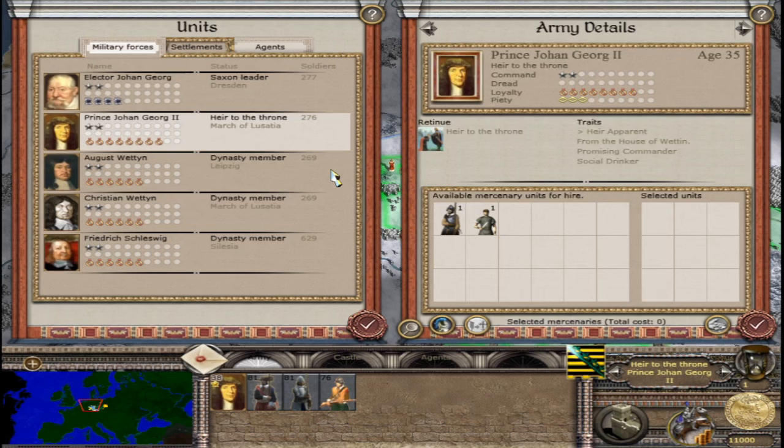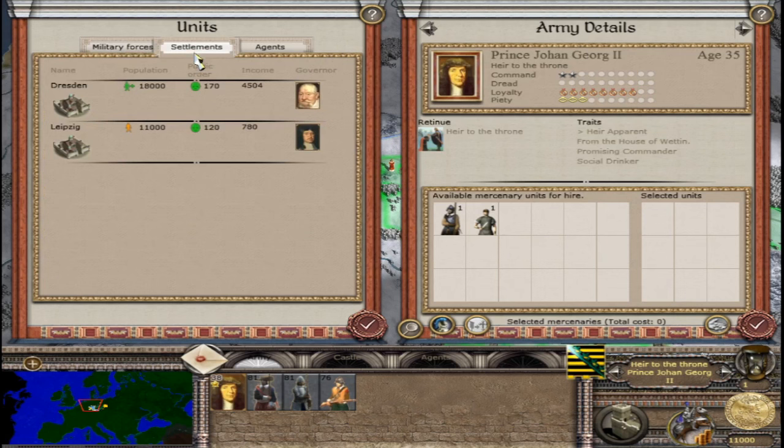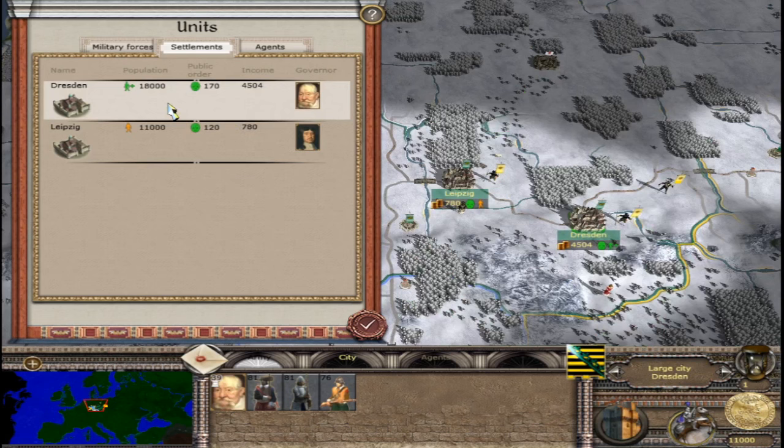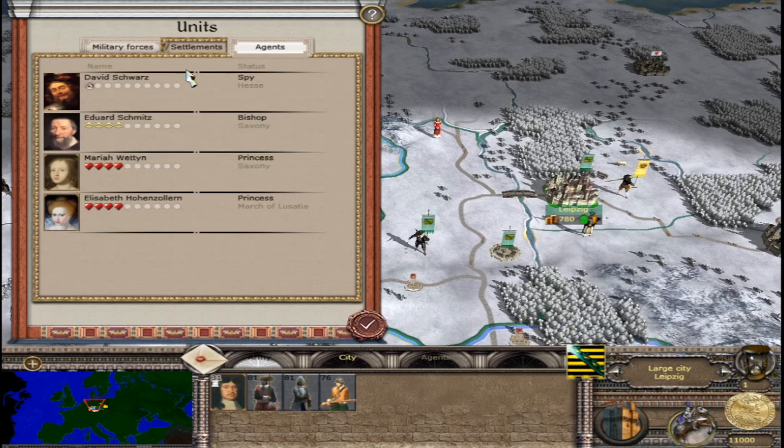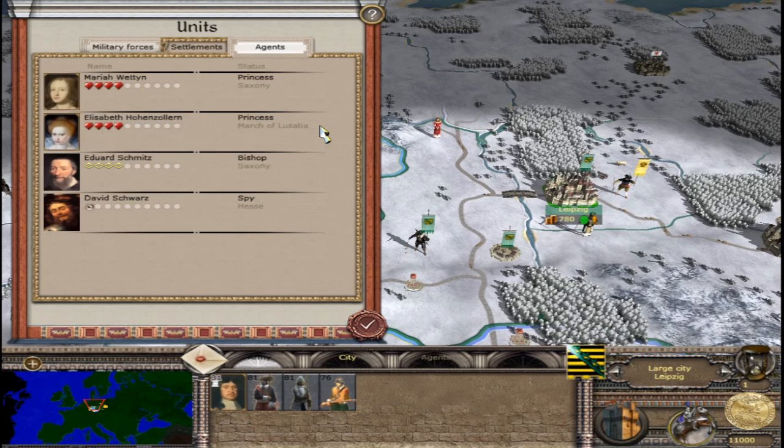August Wettin and the next three generals all have 2 stars and are very loyal. The two settlements are Dresden and Leipzig. In agents we have two princesses, one bishop, and a spy.